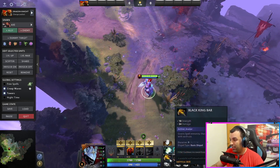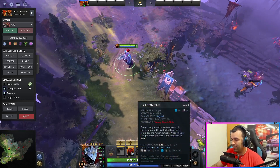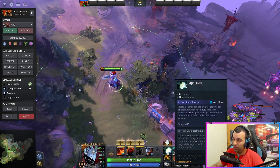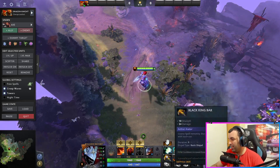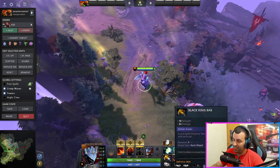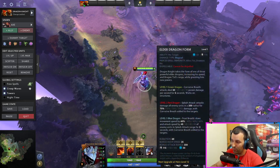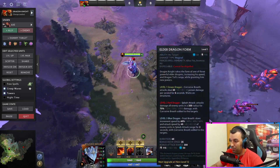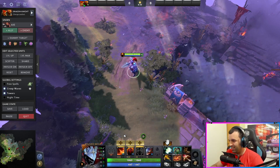Now after that, you'll definitely want Black King Bar. It's a right-click hero — once you stun and do fire, you need to be able to attack and do further damage. You need to be attacking to get procs from Mjolnir as well. You'll need BKB every game anyways, so you should not skip this. Don't make Linken's Sphere and funny stuff like that — it's not enough. You need to be there especially in dragon form doing splash attacks. Don't skip Black King Bar, Linken's Sphere is just not enough.